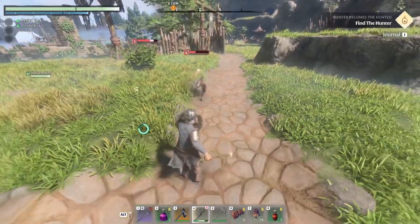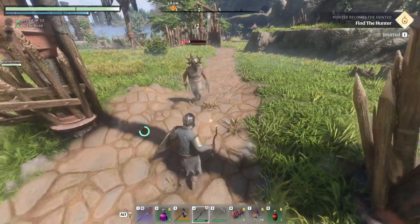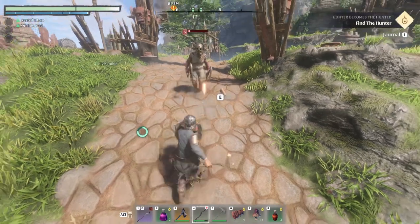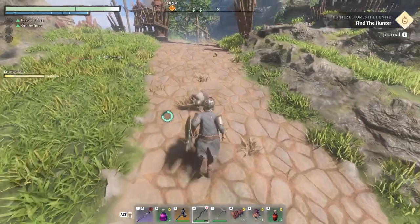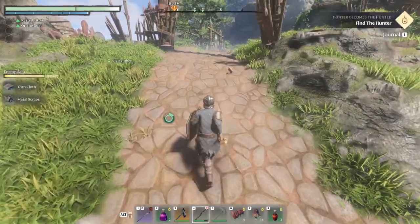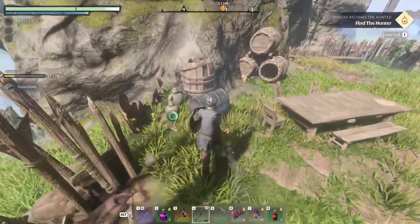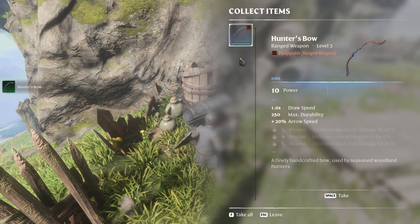Increased the stamina cost for the jump attack — what do you guys think, was that OP before? Fixed an issue where players climbing on walls and ladders could interfere with each other; they really seem to be trying to prevent ways to grief other players. The water aura no longer heals when the player is dead — I could see somebody leaving a dead player there and running over to heal every time they get damaged.